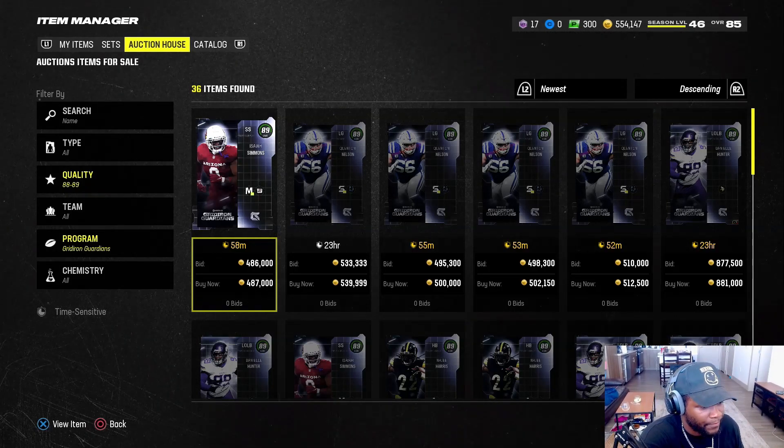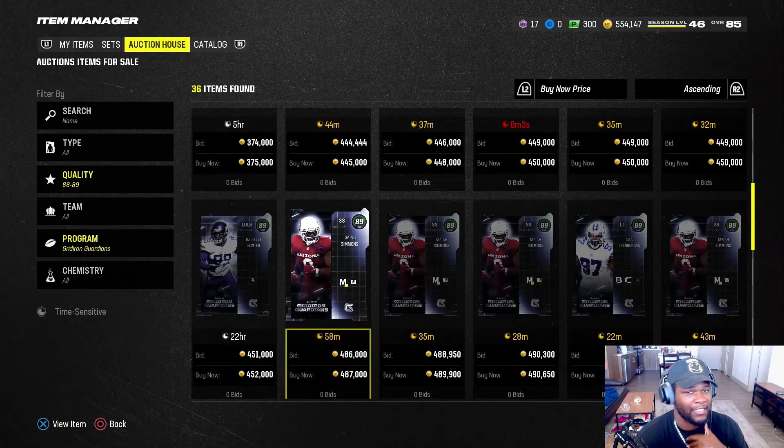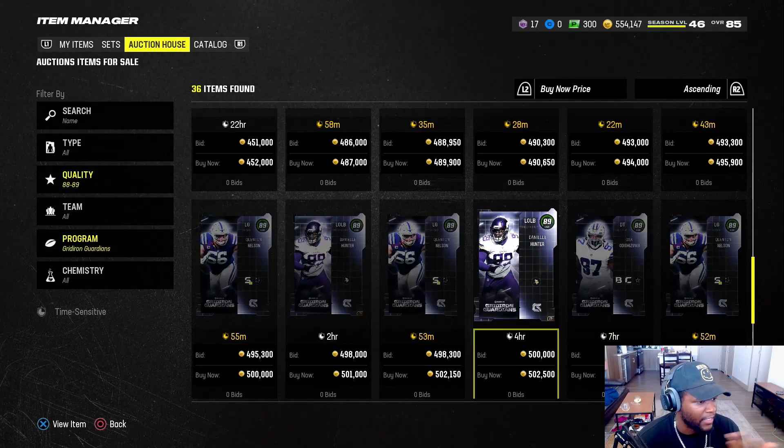What you want to do is you want to check Gridiron Guardians. Now there's multiple Gridiron Guardians you can make. I've been making Isaiah Simmons. He sells the fastest, but you could also do the same thing with any of these players.